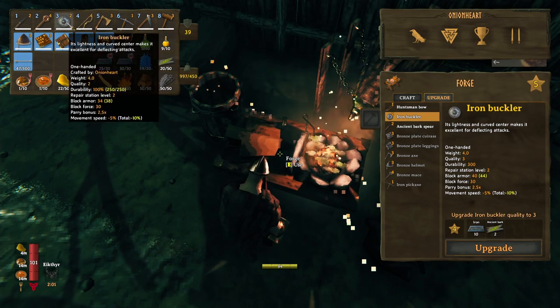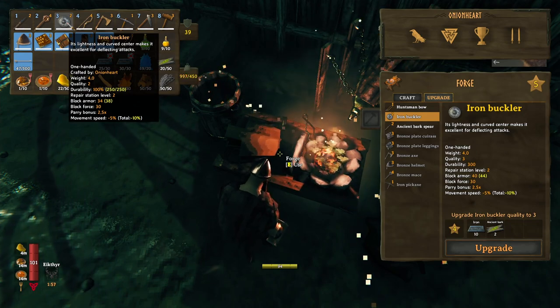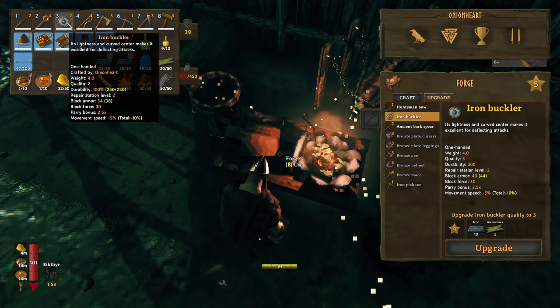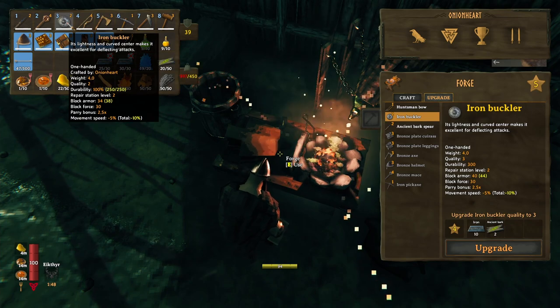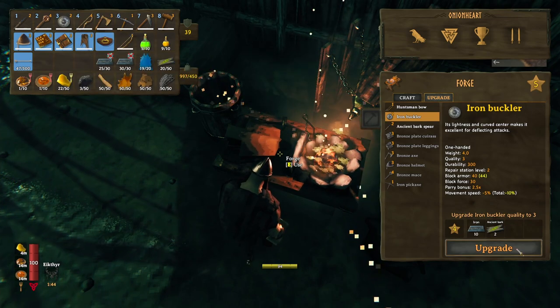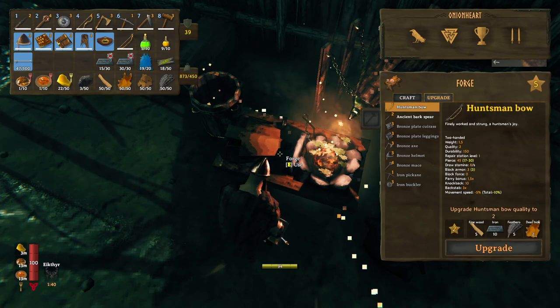The iron buckler is worth upgrading. Going from 34 to 40 block armor — 6 points — which gets multiplied 2.5 times when you parry successfully. That's going to be big. Level 3 iron buckler. Done.